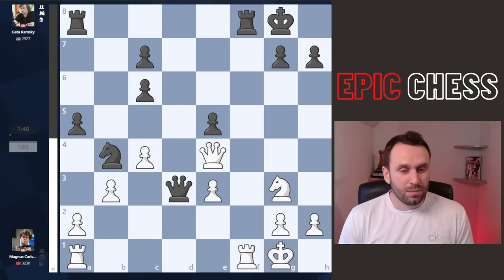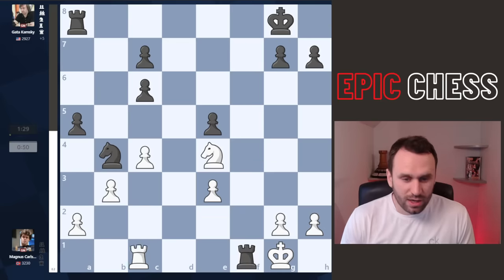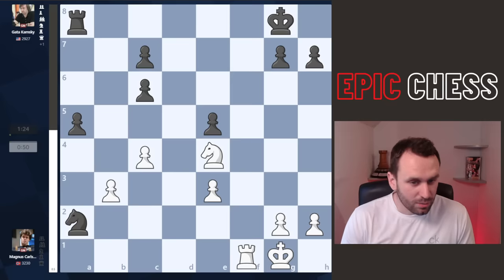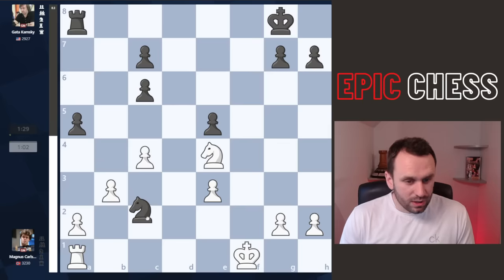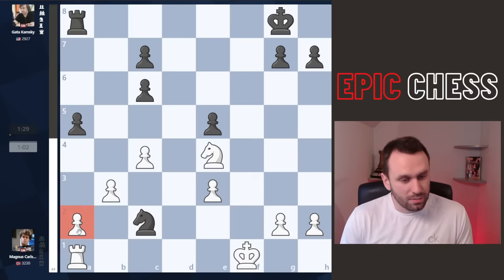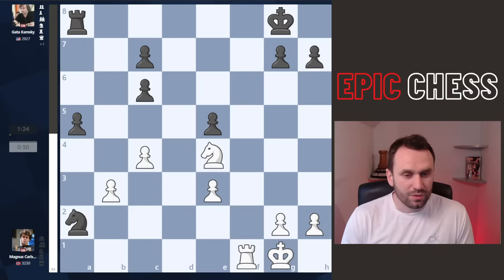Magnus does an immediate B3. When the queens leave the board, we get takes with check, rook recaptures, and the pawn drops. Magnus is now in an endgame a pawn down. And if he'd gone with the king, there's still problems — Nc2 hits these two pawns, so one of them is going to drop. Magnus decided it was better to drop this one, although not according to the engine. This is how the game went.